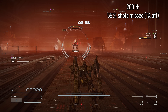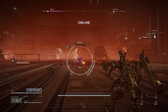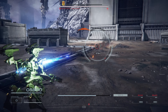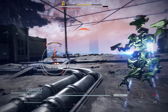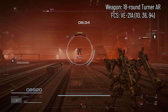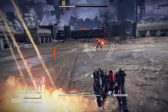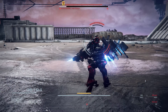At 200 meters, 55% of my shots missed without target assist and 74% missed with it. Just at a glance, target assist is clearly having a big impact — in many cases, almost twice as many shots missed while using it. Admittedly, I didn't get a huge sample size and only tested with one weapon, so I'd like to invite someone better than me to perform the jump test more thoroughly. But for now, I think it's safe to say you really should be trying to learn to play without target assist if you can, especially if your enemy is small and agile.